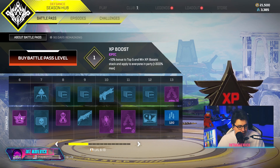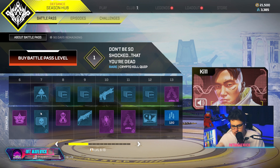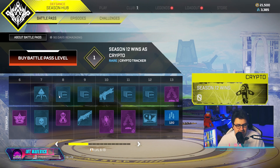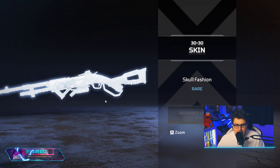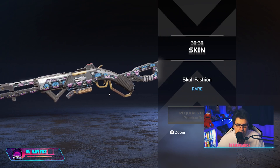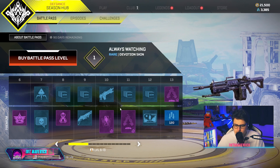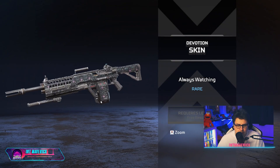Then obviously we've got the crafting mats and the Apex coins. And then a nice skin for Revenant — lovely. I wonder why Revenant though... it looks purple. Oh, whatever.